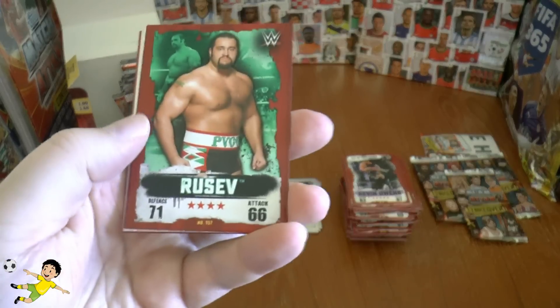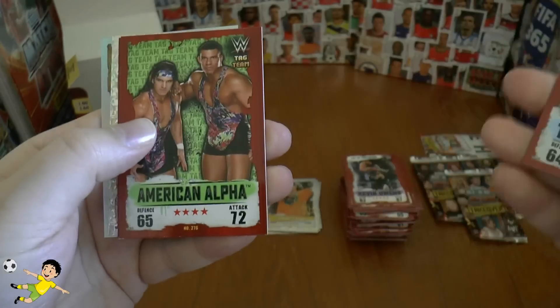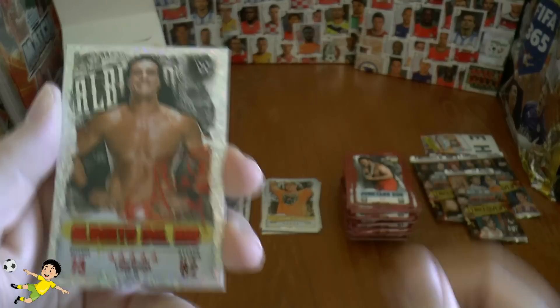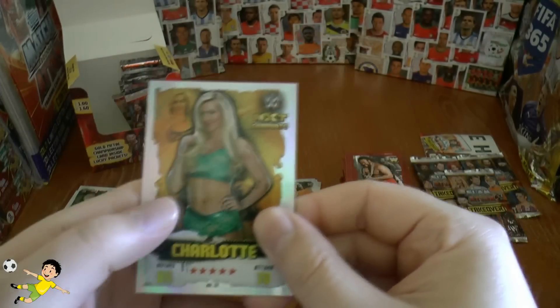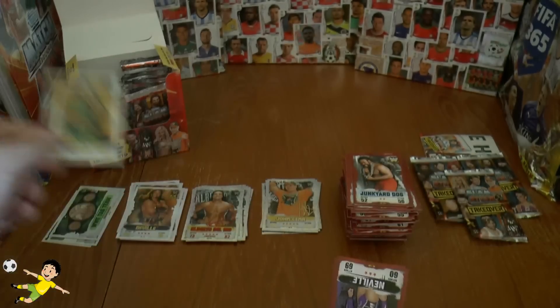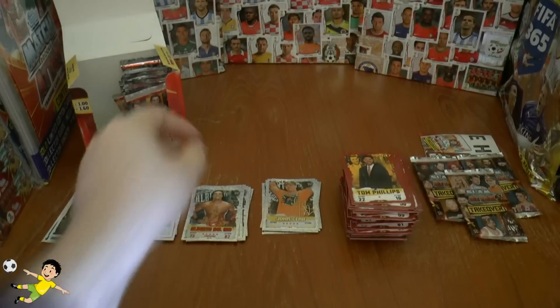On to our next pack: Rusev, Trish Stratus, American Alpha, the Junkyard Dog. Then a red champion — Alberto Del Rio. And an NXT graduate which is Charlotte — five star. Then Neville and Tom Phillips completes that one.